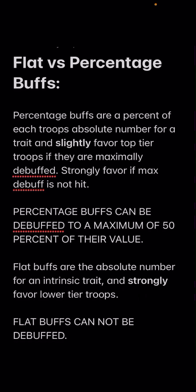Flat versus percentage buffs — there are some very stark differences. When refining civ gear, you'll see flats and percentages. The percentage buffs are a percent of each troop's absolute number for a trait, and they slightly favor top tier troops if maximally debuffed, and strongly favor if the max debuff is not hit. One of the most unknown things about this game: percentage buffs can only be debuffed to a maximum of 50% of their value. If I have a 1000% range attack debuff and somebody has a 1000 range attack buff, only 500 counts — you can only debuff an enemy's percent buff by 50% maximum, no matter how good your debuffs are.